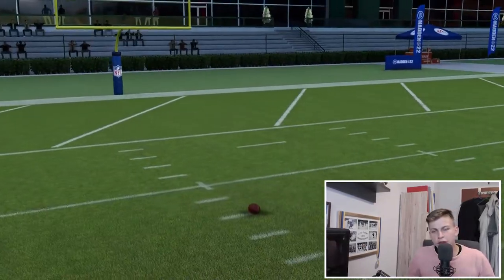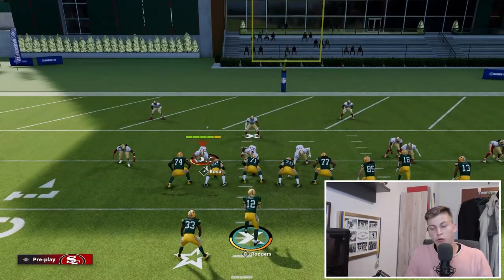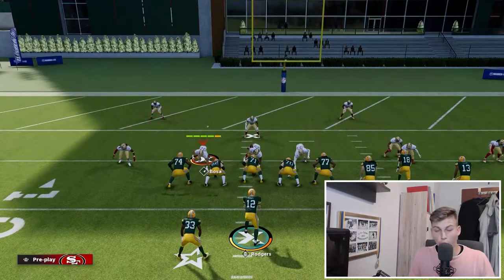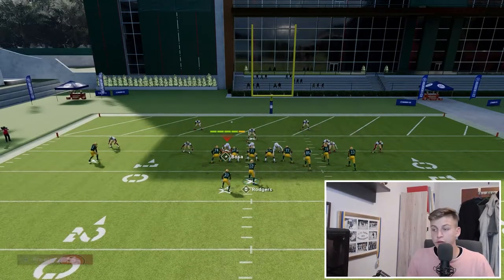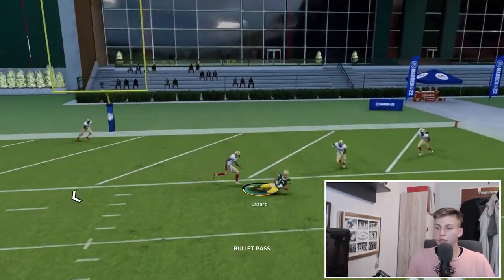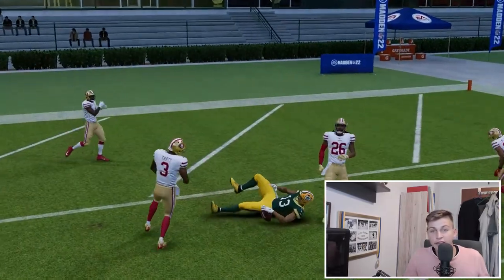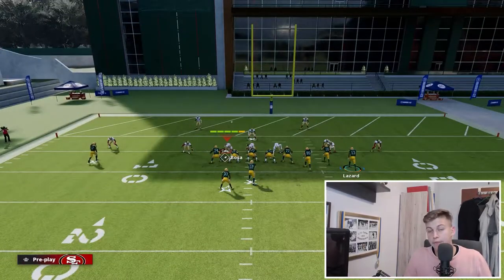There are two reads on this play that you really want to look for, and it's very simple to adjust. You only want to put your slot receiver on a smoke screen. Once we have that set up, we snap the ball — if we read cover three we can throw it to the circle route right here, and this is a nice and easy play.